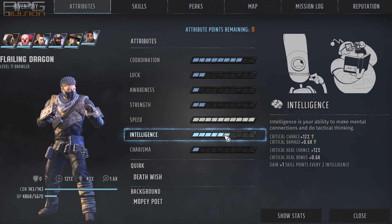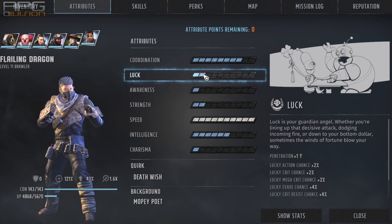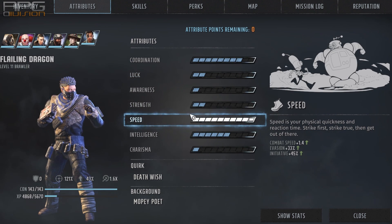The third most important attribute is intelligence because of increased critical chance and critical damage. We also get quite a nice critical heal chance and critical heal bonus, which is why medic suits this build very well. I would also advise having 2 points into strength because of plus 3 constitution per level gain, and 2 points into luck because of plus 1 to penetration. After you have maxed out coordination and speed, I would advise distributing points amongst luck and intelligence.